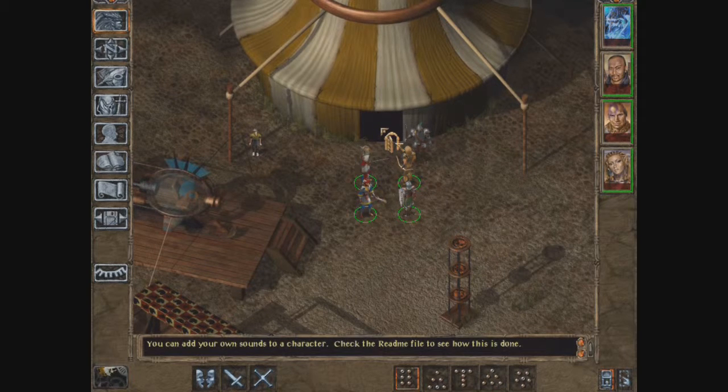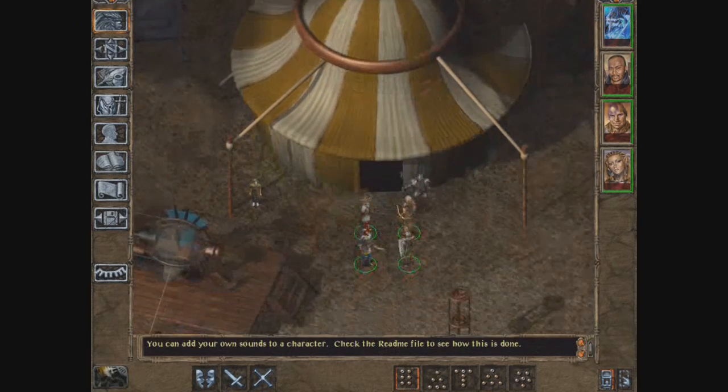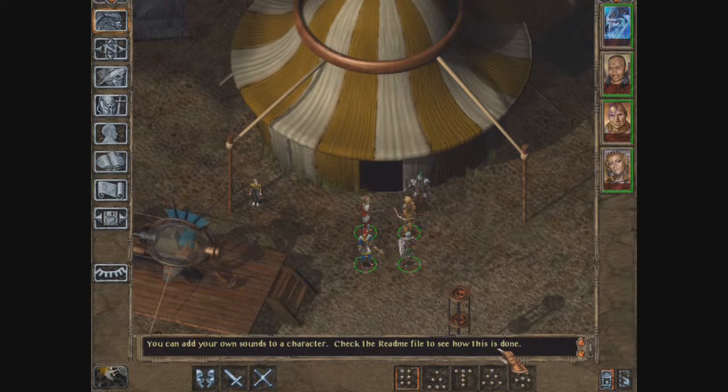Hi everybody, welcome back to another part of the Baldur's Gate 2 walkthrough slash let's play. Today we are going to start by heading inside the cursed strange circus tent and do all the quests inside and uncurse it.